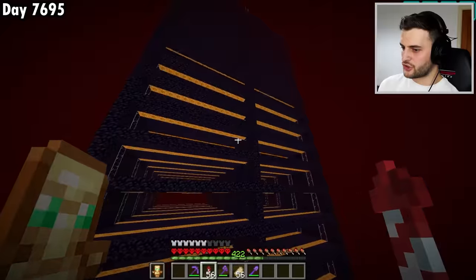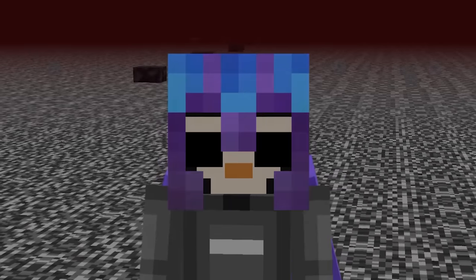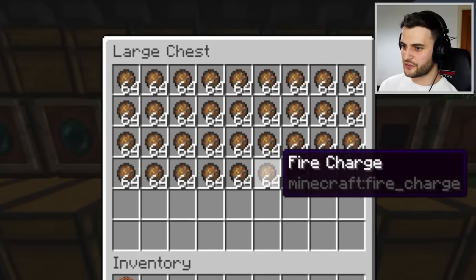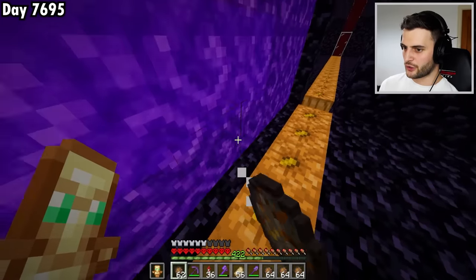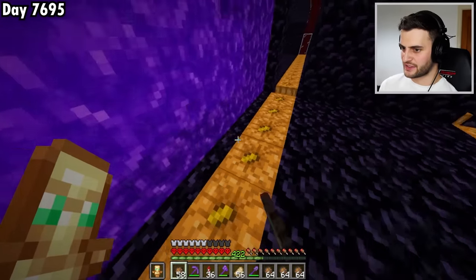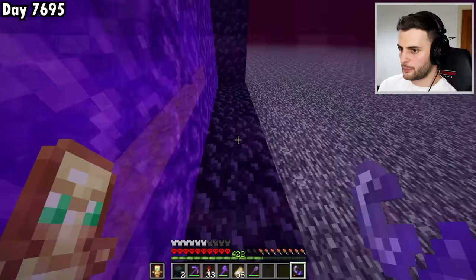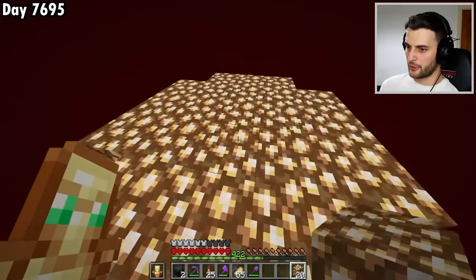Now it's time to link up the portals, which means lighting up every single one. I've got a better idea — if I go to the bartering farm storage I can use all these fire charges that otherwise probably wouldn't have a use. I'll also turn on the nether mob switch so I don't have hoglins attacking me as I do this. Perfect, that's now all successfully done.